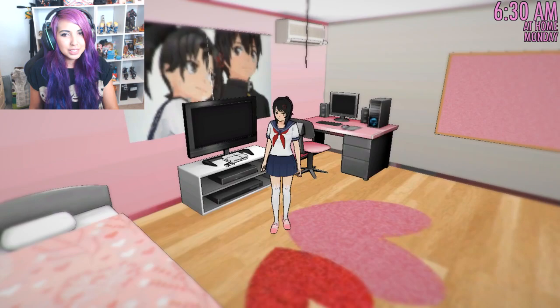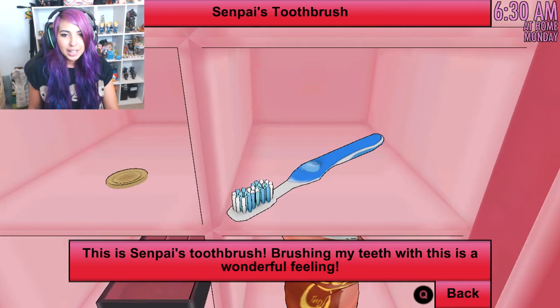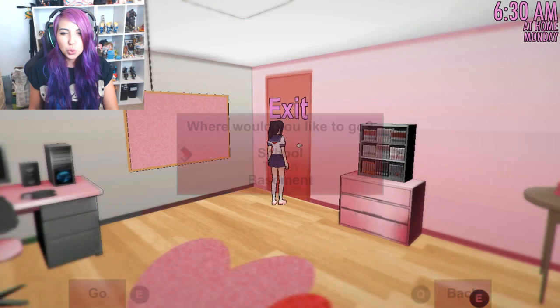And then we have the curtains with Hanako and Senpai on them. What a weird choice! Obviously we have our Senpai shrine. It has all the same stuff in it as usual. But yeah, let's go to school.